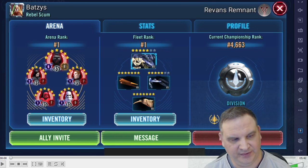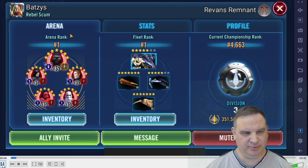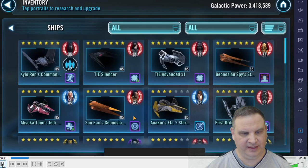Number one in Arena rank. Number one in Fleet Arena rank. So this person is in my guild. Batsis, he's a good guy, strong player, knows what he's doing. 1.4 million in ships, 2 million in characters. There's not going to be a whole lot of advice to give him on how to play Fleet or Squad.